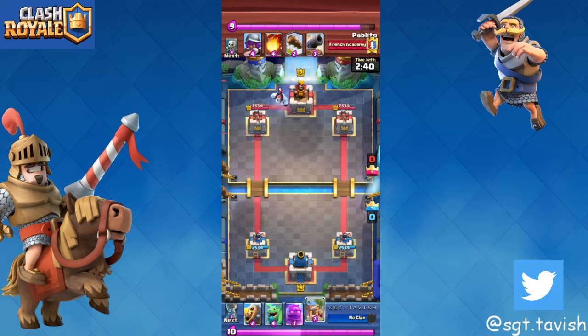Once you get the tower you go e-golem at the back with battle healer, and once you get back to another e-golem you spam it in the pocket. It's very hard for him to defend and there's absolutely no way he's gonna save his king tower — he's just gonna get three-crowned if you do that.